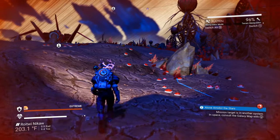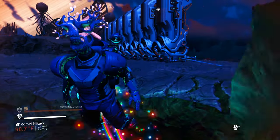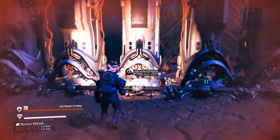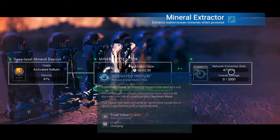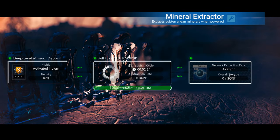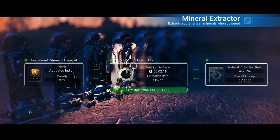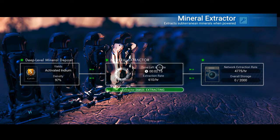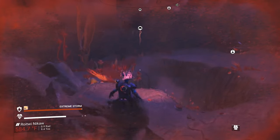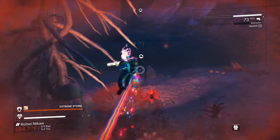Now all our mineral extractors are working. I fell down a hole — sorry about that — but yeah, they're working. I'm producing 4,775 activated indium per hour. The problem is my storage is only 2,000 because each one of these little extractors has a little bit of storage but not a lot. So I have two minutes to make up my supply depot. I want to make my supply depot closer to my base so I don't have to come all the way over here to check on it.